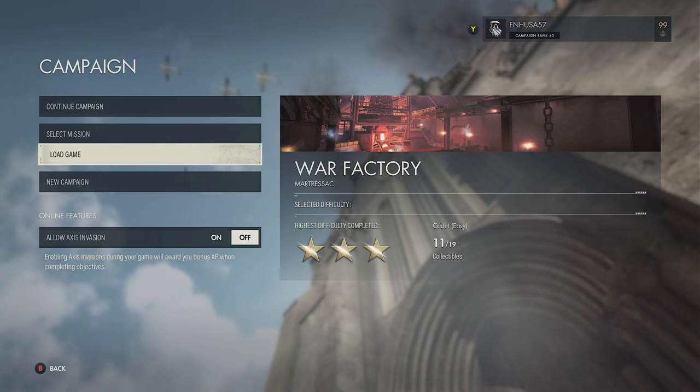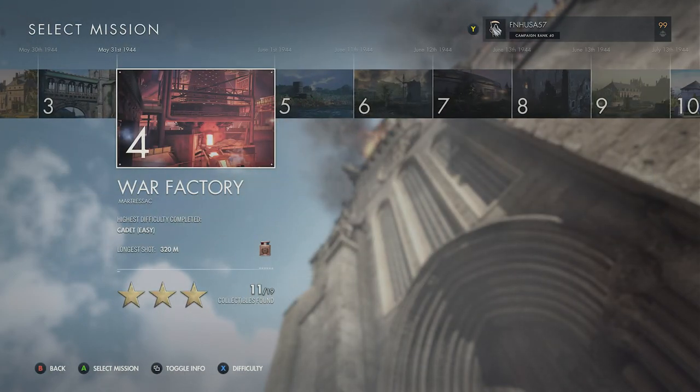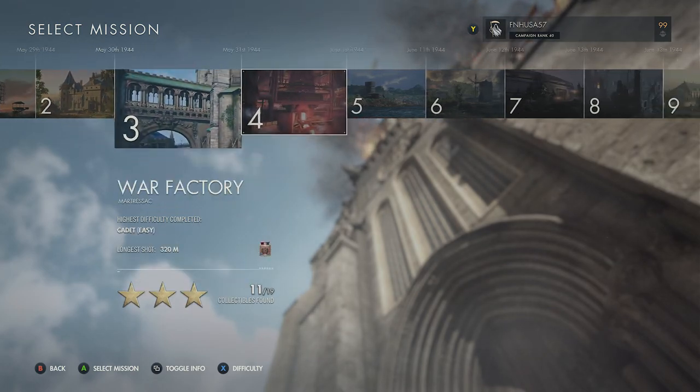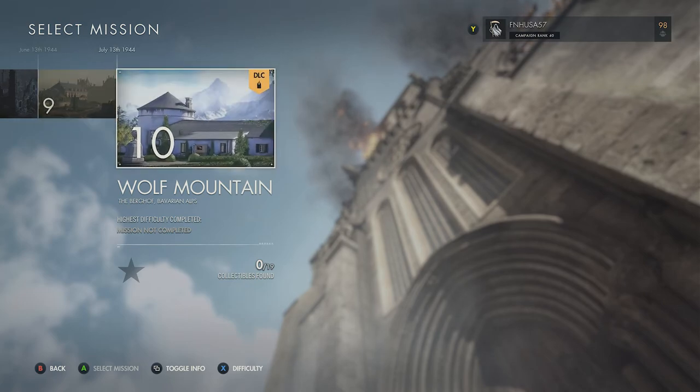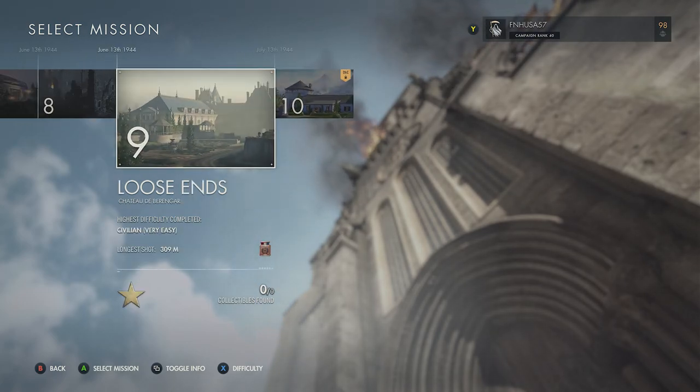What you're going to need to do is either play through the missions if this is your very first time playing through the campaign. You need to at least complete the missions one time in order to beat the mission and unlock the next mission. This is for missions one through nine — it does not count the Wolf Mountain DLC, so you don't need to worry about that.